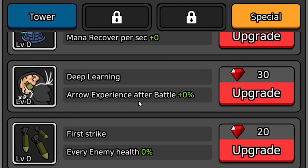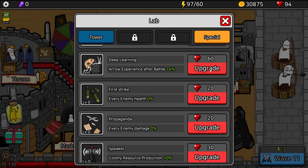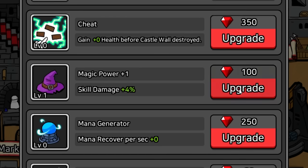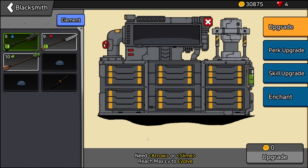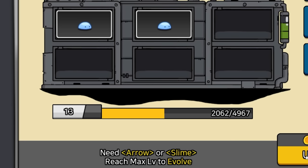We got skill damage, deep learning, allow experience after battle. This actually seems pretty good — let's get one of these, that gives us 4%. Let's go one in each: first strike — every enemy health minus 0.2%, and propaganda — every enemy damage minus 0.2%. I'm going to upgrade our skill damage as well, since that boosts the giant missile. Let's take the shovel arrow to level 13.